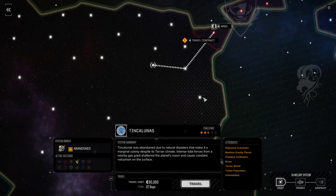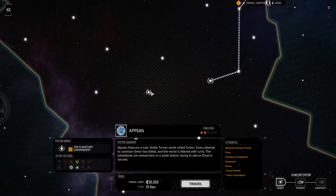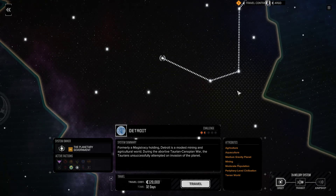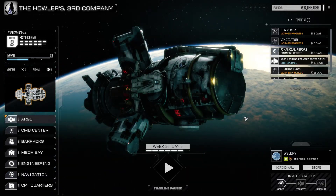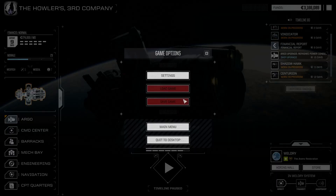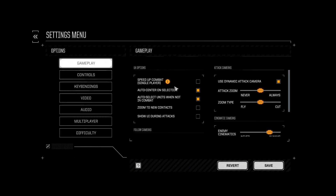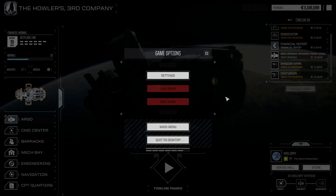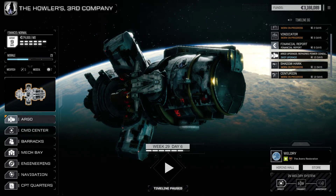We might have screwed ourselves, guys. Pelophron solid, Detroit solid — so we're probably going to travel to Detroit and spend a lot of money to get there, because I don't think we're going to be able to take on a difficult contract. So, here are the settings — refer to episode 1. I do apologize that I cut this in half. This concludes this episode — thanks for watching, catch us in the next one. See you later.